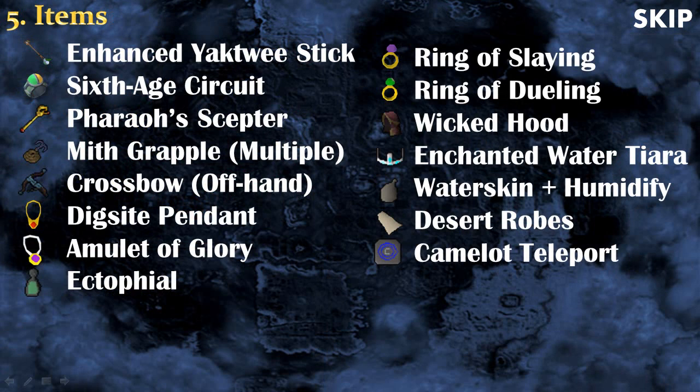Here's an overview of all the items you'll need from level 1 to 99 divination: Enhanced Yaktwice Stick if you have one, 6th Age Circuit, Pharaoh's Sceptre, Mithril Grapple (get multiple as they can break), Crossbow — ideally an offhand one so you can wear the Enhanced Yaktwice Stick and crossbow simultaneously saving an inventory spot. Also: Digsite Pendant, Amulet of Glory, Ectophial, Ring of Slaying, Ring of Duelling, Wicked Hood, Enchanted Water Tiara, Waterskins with Humidify as backup, Desert Robes, and Camelot Teleports.